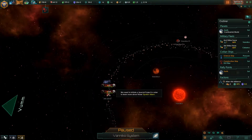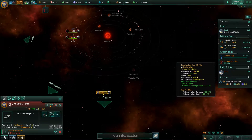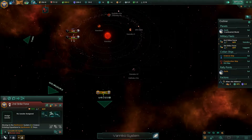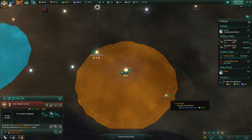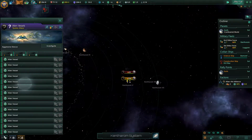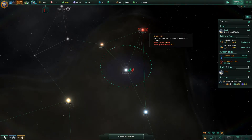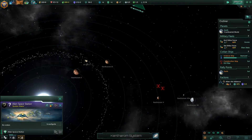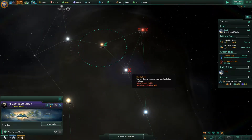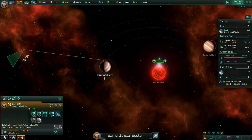Those alien vessels look to be defending that station there. They're not moving into my ship, so that's good. We can build a mining station here.